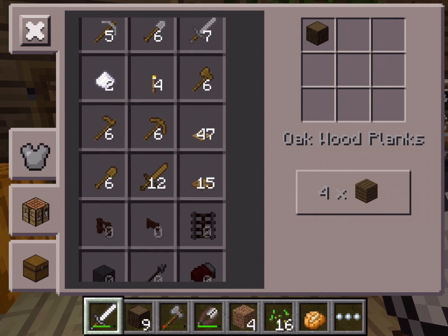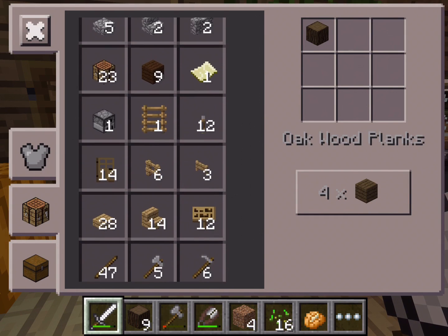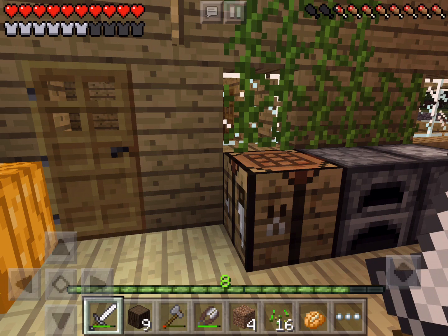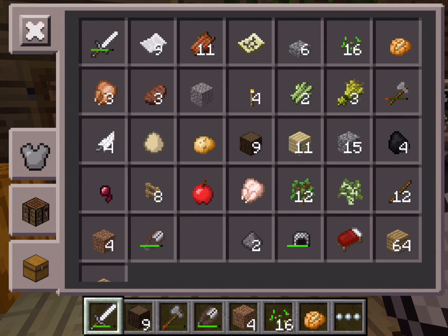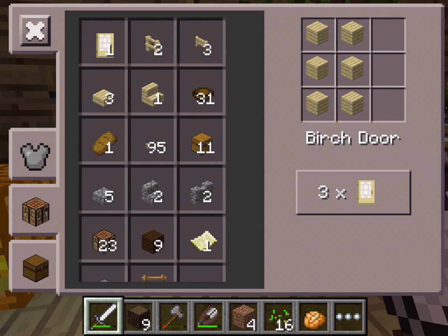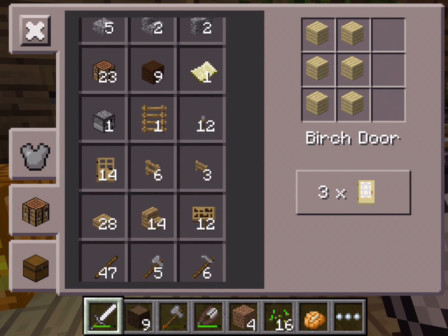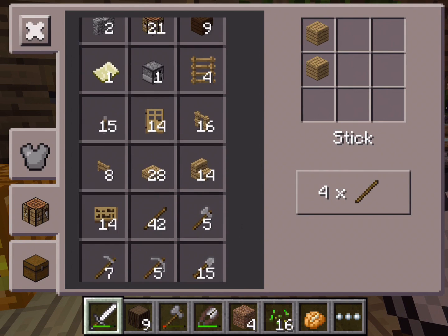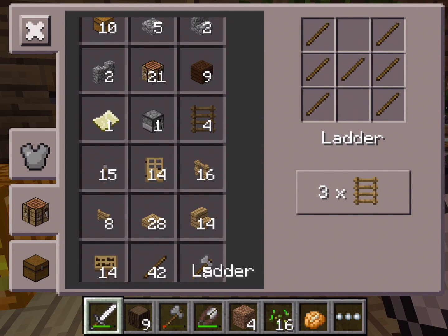I can't find the sticks anywhere. I have all this wood. I like to make sticks — oh here we go. And then with the sticks I'm going to make a couple ladders.